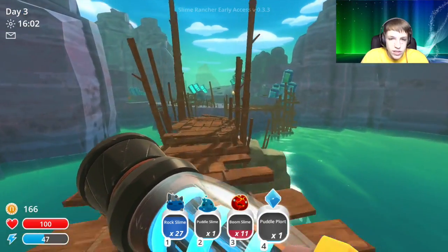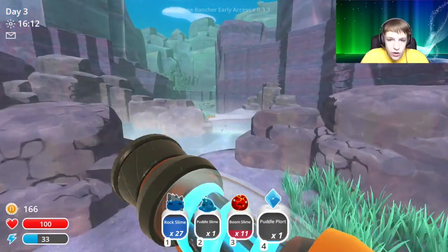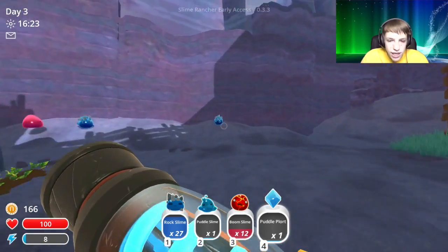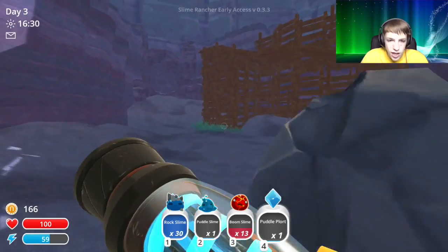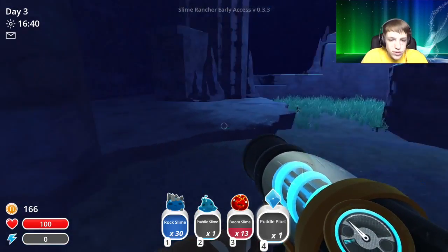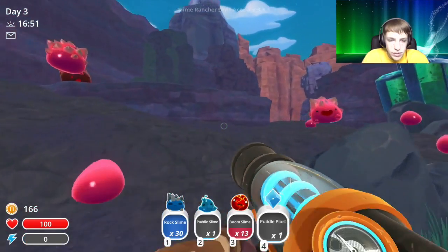What is over here? We are going to buy the jetpack — we are getting over there and getting those green slimes! Come here — but we're gonna need so much money. Hopefully this puddle plort is worth a lot. We're maxed out on rock slimes now. So we found a puddle slime — puddle plort, puddle slime, rock slime, boom slime. We're gonna go put our puddle slime somewhere.